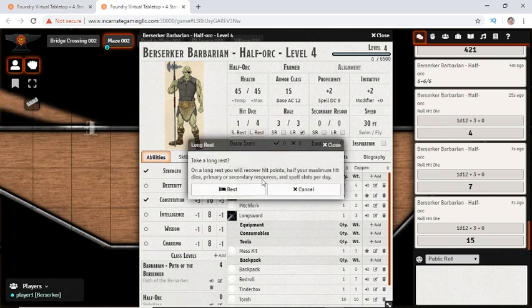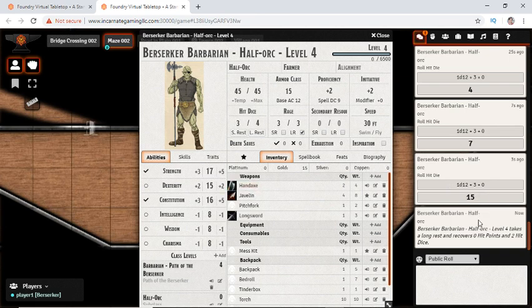Let's say we take a long rest. You'll notice it sticks a message into the chat whenever we do this. We have our rages marked up here, and we could stick a secondary resource in here as well. So if someone was actually doing the very silly barbarian-druid, you could stick your Wild Shapes in the second box.